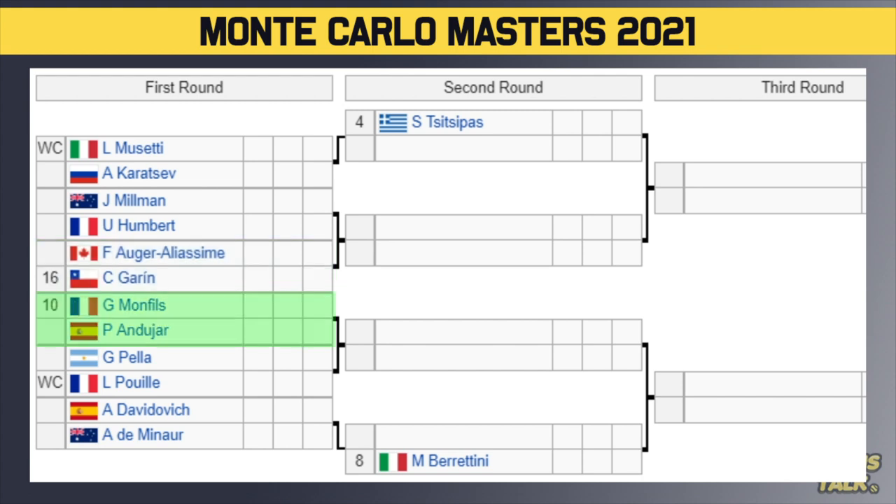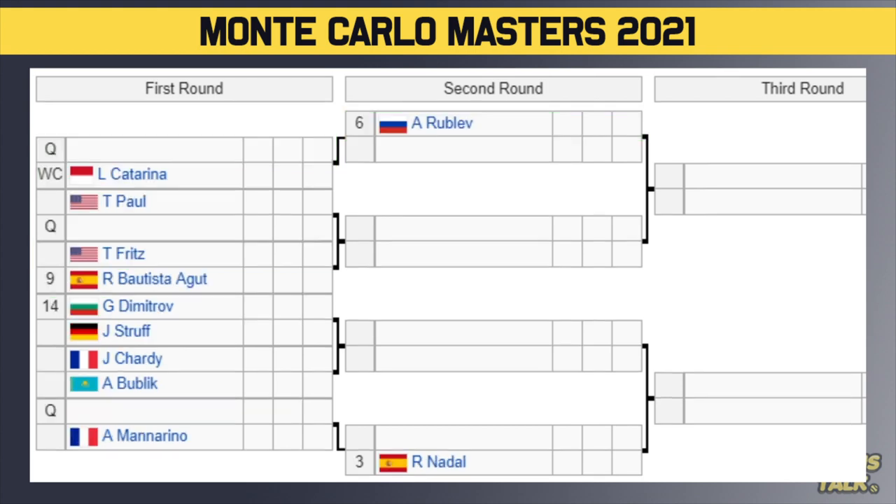Then we have number 10 seed Monfils against Andujar, with the winner playing Pella or Puy in the second round. Then we have Davidovich versus Dimi — winner of that plays number eight seed Berrettini in the second round. Some big names to watch in here. Of course you've got to watch Tsitsipas, but also Karatsev and Musetti. I'm keeping an eye on Fognini because he has a brand new coach — it's Toni Nadal. Rafael Nadal's uncle is now coaching Fognini, so I'm keen to see how he does this week.